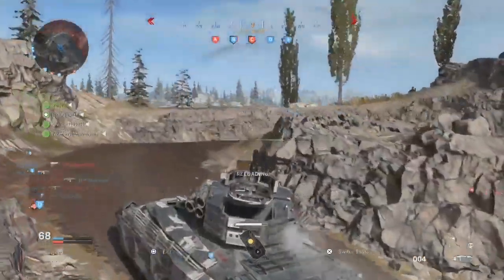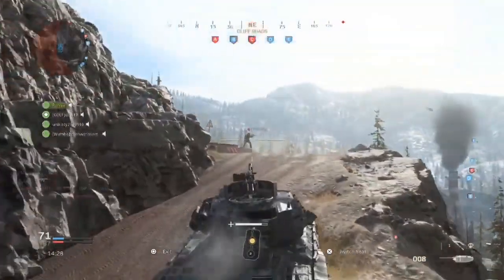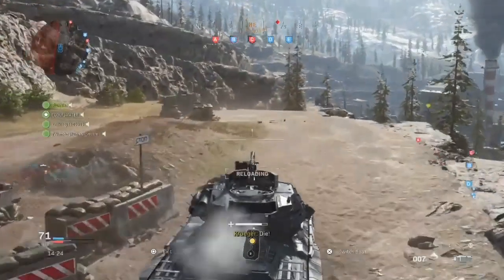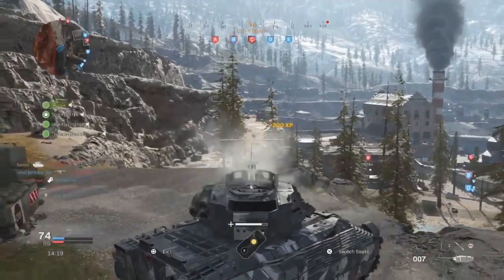Secondly, you're going to want to make your way up this hill. This hill is going to be on your left if you're spawning on the east side, and it is going to be on your right if you're spawning on the east side. Once you've reached the top of the hill, you are simply going to tactically wait for the enemy.